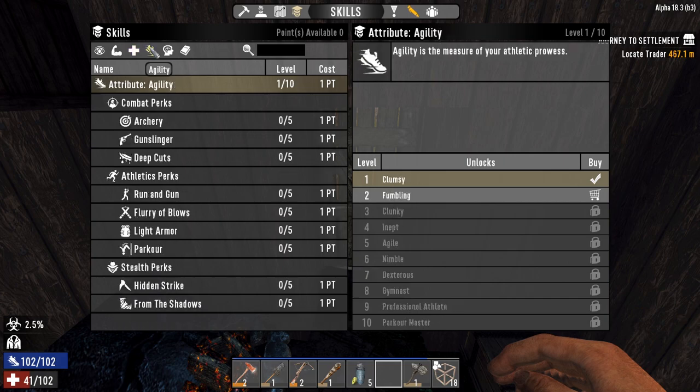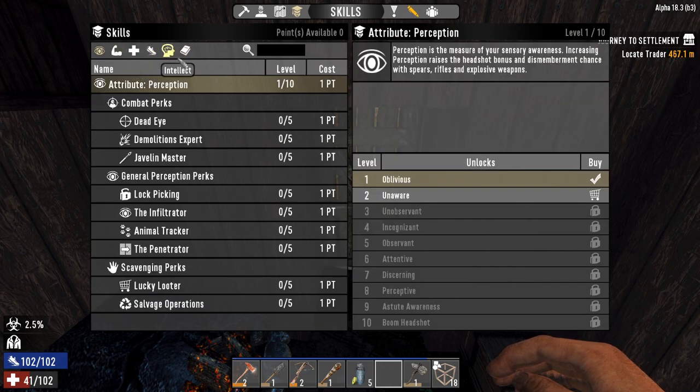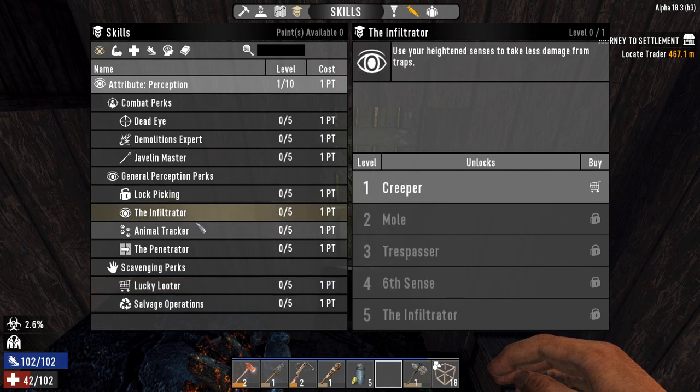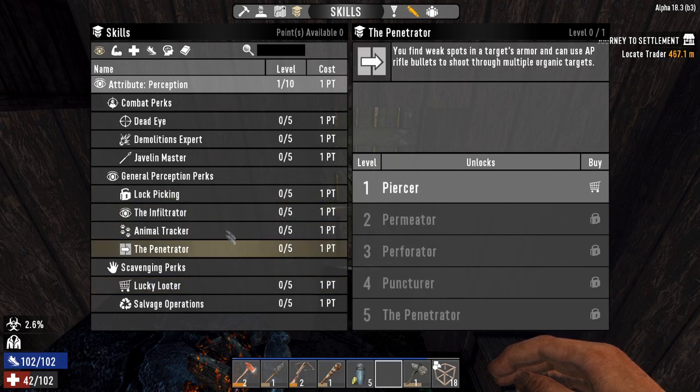You get one point in all of the top attribute ones. Realistically, there's not much in Perception that you're going to need straight away. You can take Lucky Looter and Salvage Operations if you want — they're two good ones. Lockpicking, Infiltrator, Animal Tracker, Penetrator — there are things you're going to want to worry about at a later stage. You can go down any route you want with your perk system. If you're playing multiplayer, you can bounce off each other with different perk styles and offset each other's weaknesses.